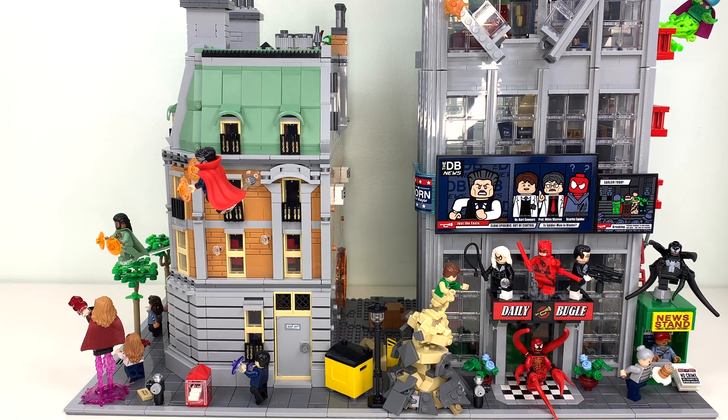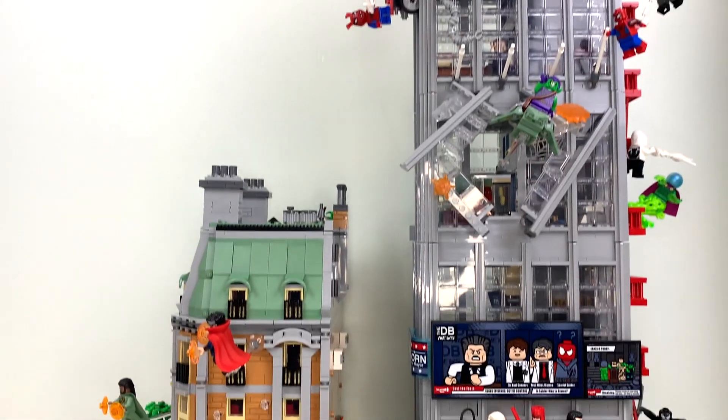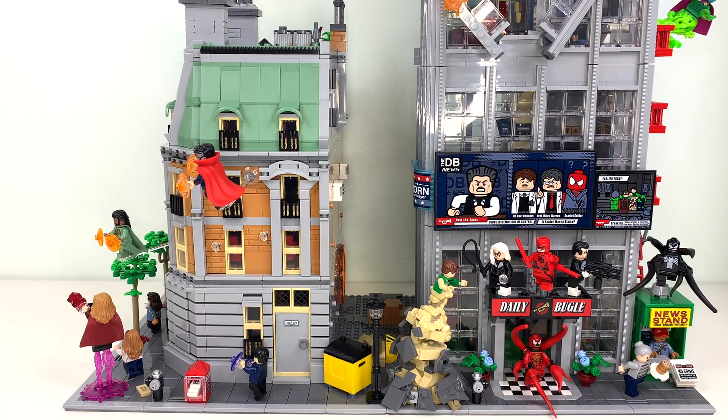I don't like the way it looks when you connect them. Because again, I don't like that this is a corner building anyway. My options are see the front of the Daily Bugle and the side of the Sanctum Sanctorum — and the side doesn't look bad necessarily, it just looks plain and boring compared to the front of the Sanctum, which is so exciting with the big window and the trees. So I do not like this connection method, and I do not like that LEGO thinks this is how you should put them together.